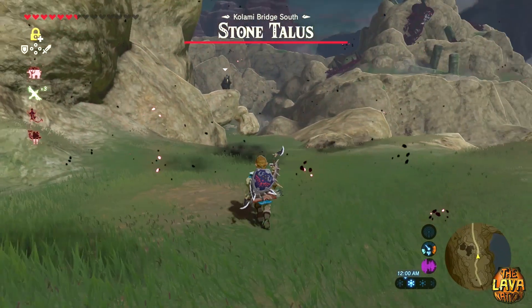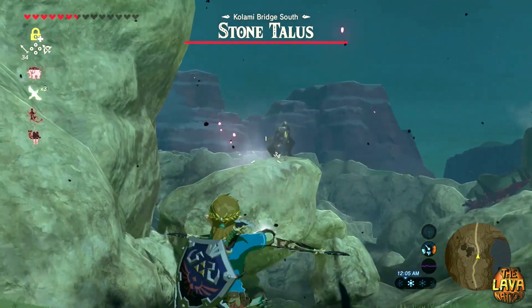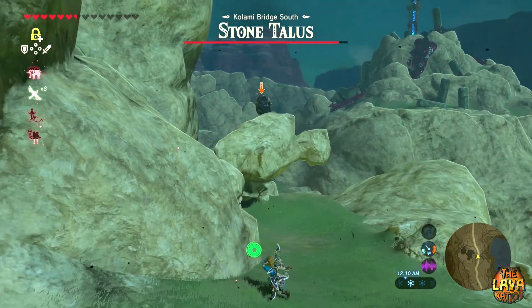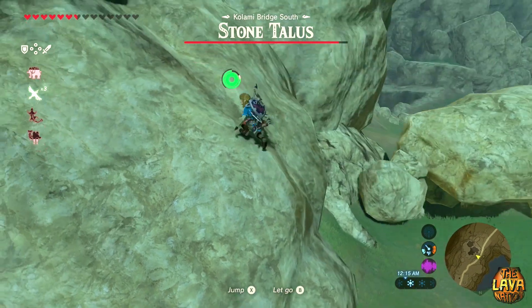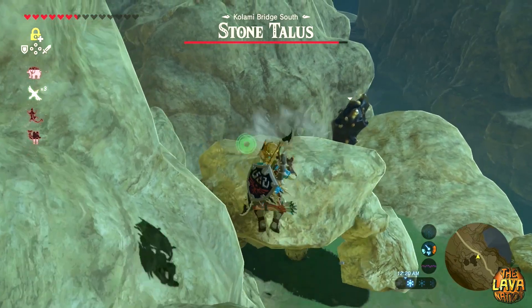The third tip is to defeat the Stone Talus early game on the Great Plateau, because it gives you a nice amount of gems that you can sell for a bunch of rupees. All you need to do is teleport to the Shrine of Resurrection and then paraglide off the cliff to the left. The big open area is where you'll find him.